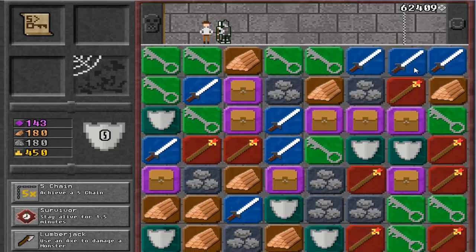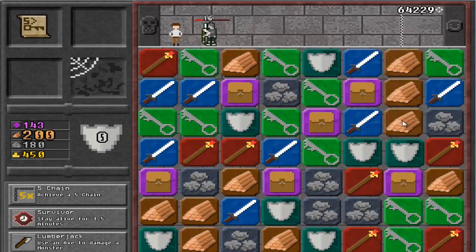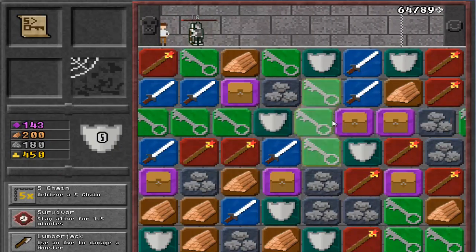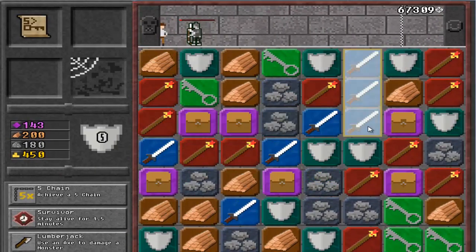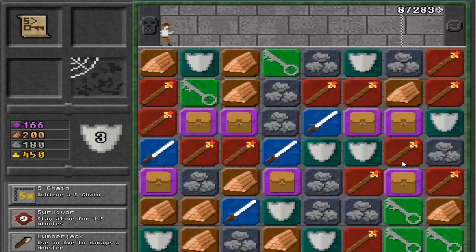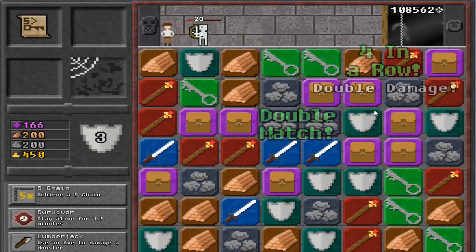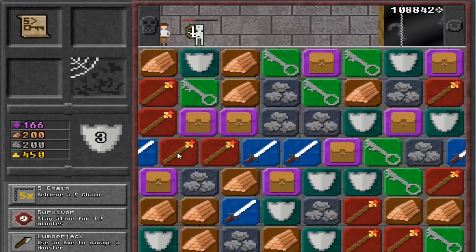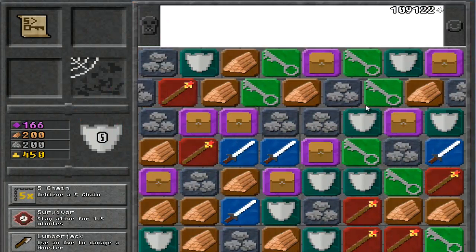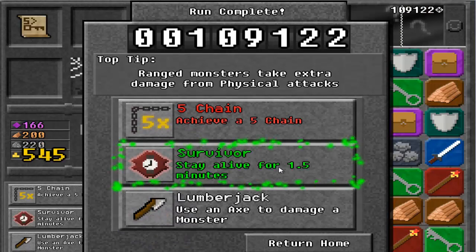We ain't got anything. Just match things — I don't know what I'm matching anymore! Just hit! Yes, yes, yes! We got nothing. Magic! No, it wasn't enough! Fuck! Survivor! It wasn't enough, man!